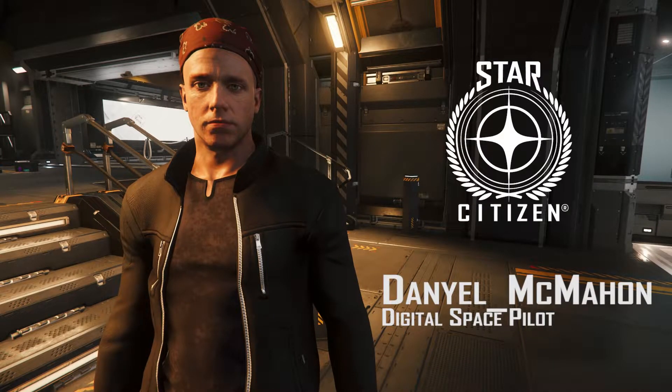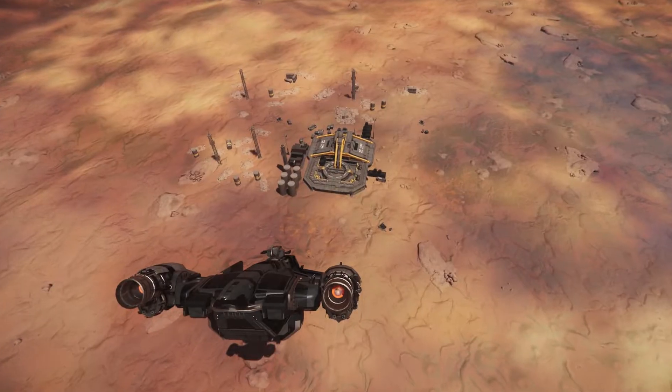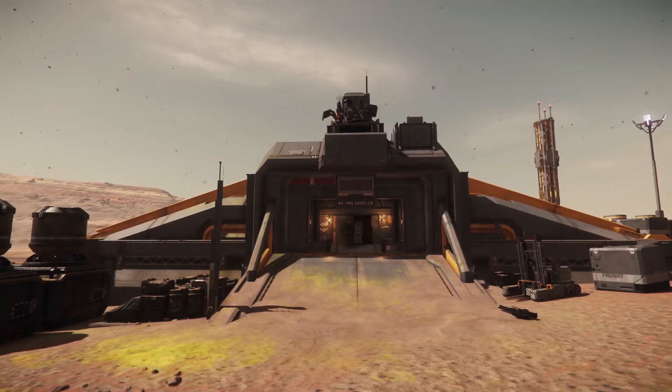Hello, this is Daniel McMahon welcoming you to yet another Star Citizen tutorial. Today we are once again on Hurston, but this time we are investigating the Point Defense Storage Bunker, also known as Site A1, the underground facility.